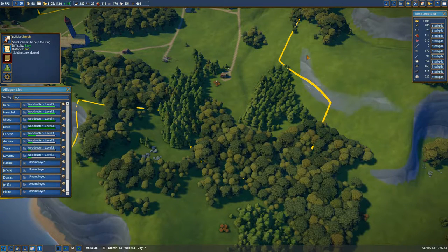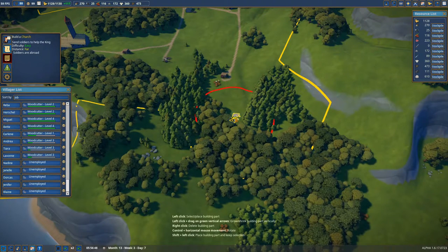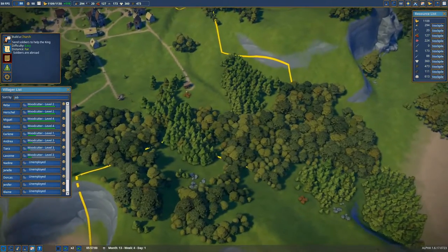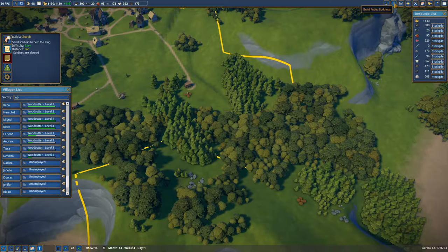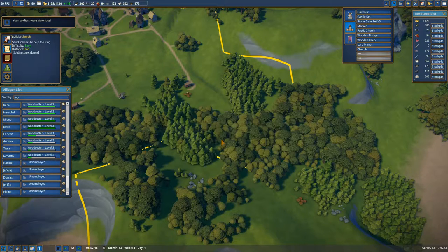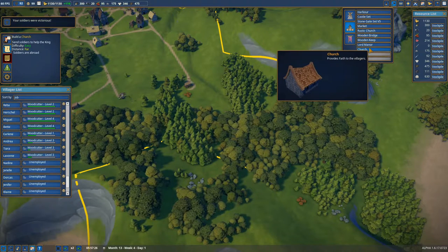I will need to get a lumber camp down here. Let's have a look — I want to put it right close to where these conifers are, or right on where the conifers are. The success probability is high — go for it lads, make me proud.